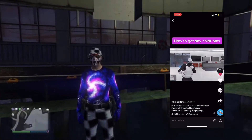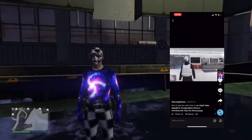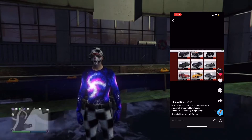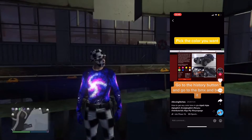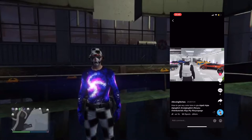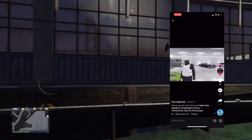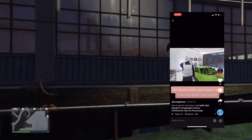Okay so the second TikTok glitch is a how-to-get-any-colour BMX glitch. So we go onto the internet and go to Pedal and Metal and pick the normal BMX. Then press the home button, go to Legendary Motorsports and go on the Z type. Pick any colour you want, then go on the history button and go back to the BMX. If you purchase it, when it comes to your house you should have the colour you picked on your BMX. So if you picked green on the Z type you will get a green BMX bike — and as you can see it did work for him.